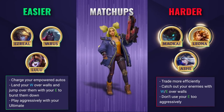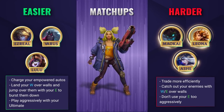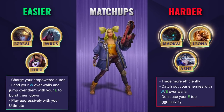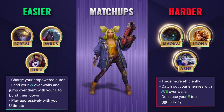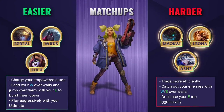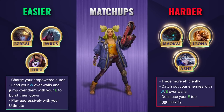Against harder matchups you're going to need to show a bit more respect and take your trades more efficiently. You can still look to catch out your enemies with your W-E combo over walls when you see them out of position, so don't be afraid to capitalise on this. You'll need to be careful using your E aggressively too — without it you leave yourself very vulnerable and open to all-ins. Try to focus on farming up with your Q, returning trades with your auto attack, and be patient.